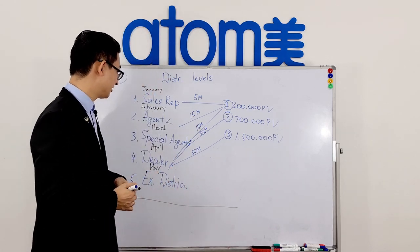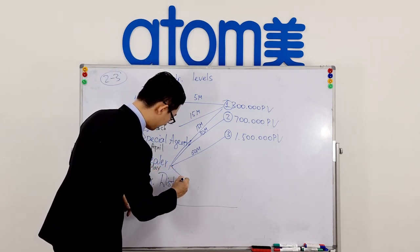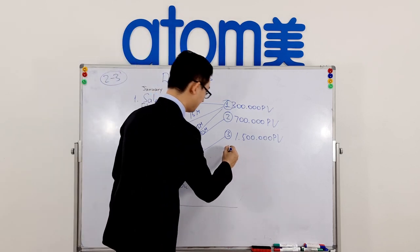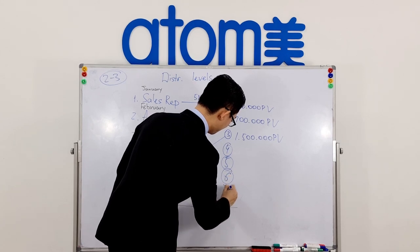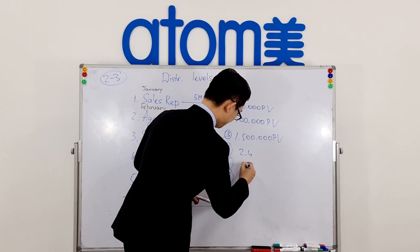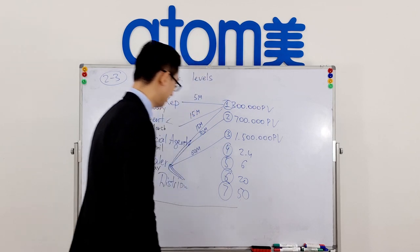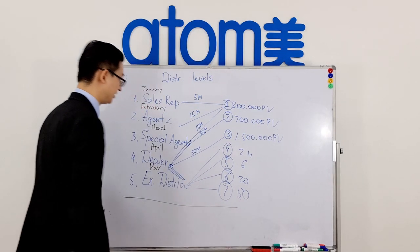When you become Executive Distributor, you also receive access to binary steps level one through three, plus all other binary steps four, five, six, and seven. The higher binary steps are at 2.4 million, 6 million, 20 million, and 50 million PV. All these higher binary steps are available only to Executive Distributor.